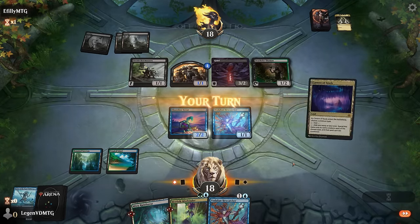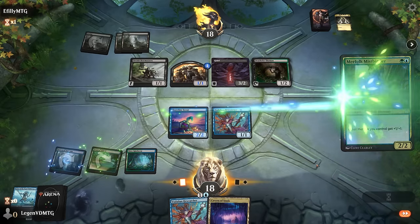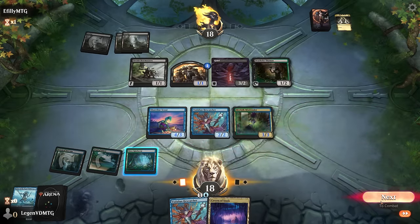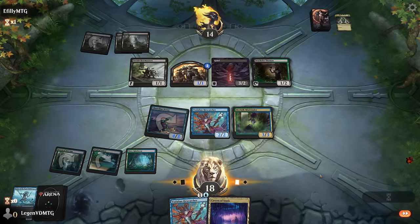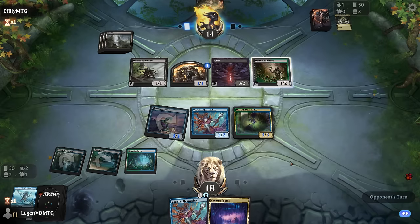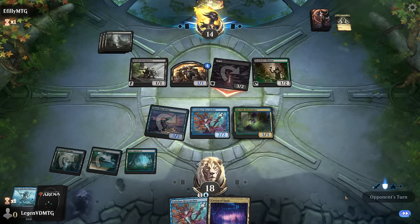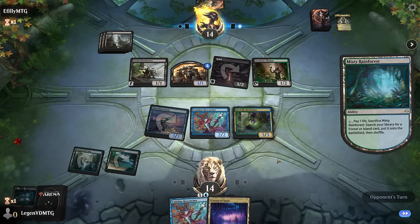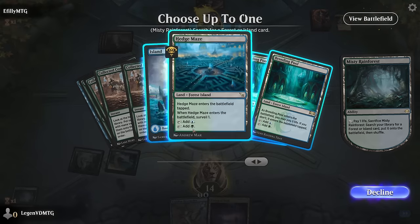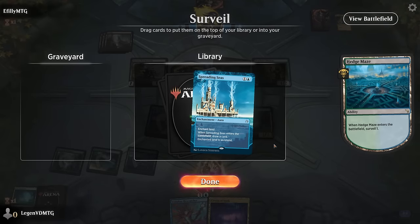No attacks from opponent. We've survived the early assault — I can fetch Hedge Maze, play Mistbinder to protect Hex Catcher, and I don't mind attacking with Shoreline Scout. Opponent takes it. Deathrite cannot make mana since there's no land in the graveyard. I wouldn't mind drawing a Collected Company right about now. We take three. By not getting our basic forests I could put myself in an awkward spot if I draw Harbinger of the Seas, since we need forest access to still cast green spells.